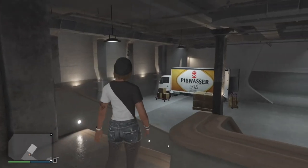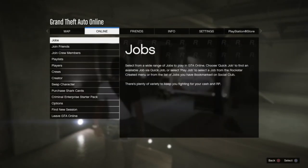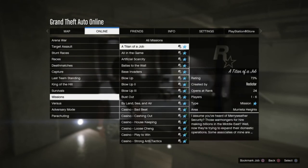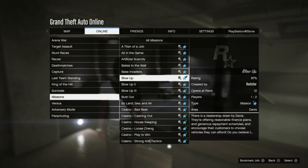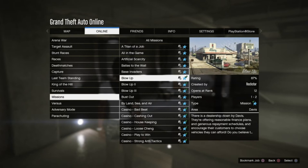The trick to get around that: go to Online, go to Jobs, Play Jobs, Rockstar Created, then go to Missions. Load up the mission called Blow Up — it's a Simeon mission, it's really simple. Just go ahead and load Blow Up.